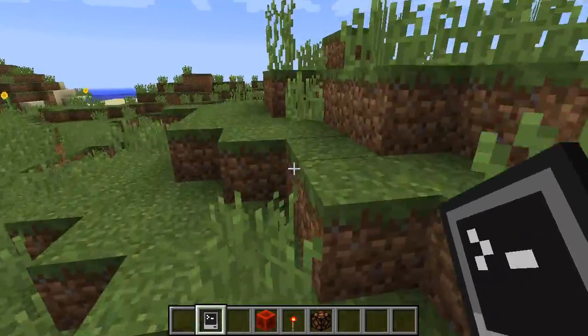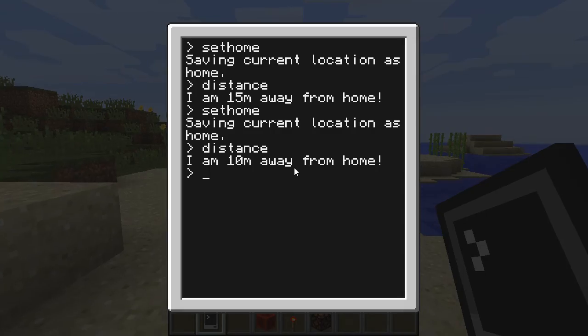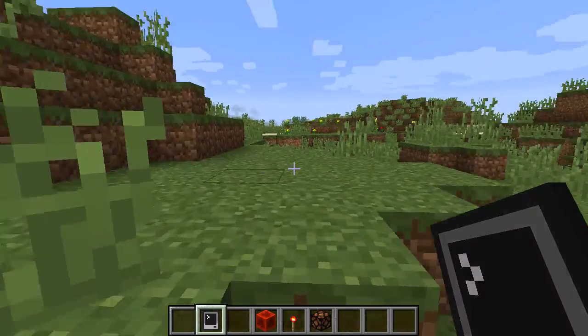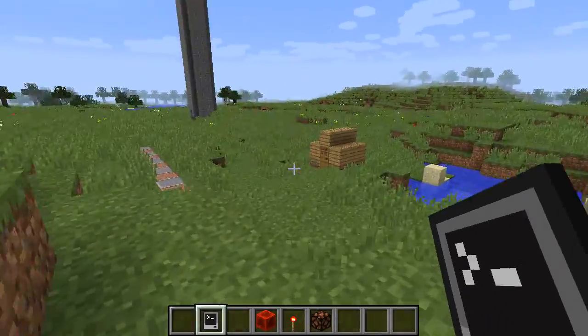It might not help you absolutely pinpoint your location, but for instance if you're over here and you go distance — I'm 34 meters away from home. So then you start walking around and it says I'm 23 meters away from home. So you know that if you walk in this direction, you'll get closer to your home.